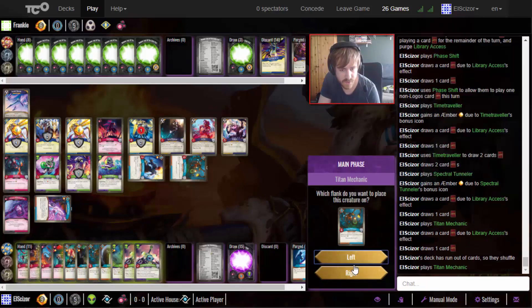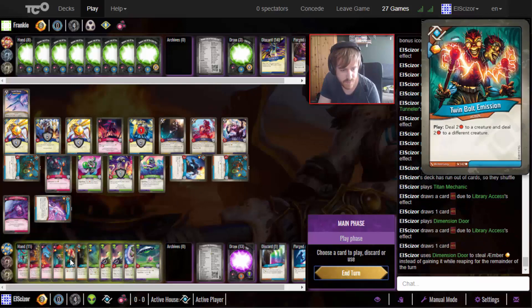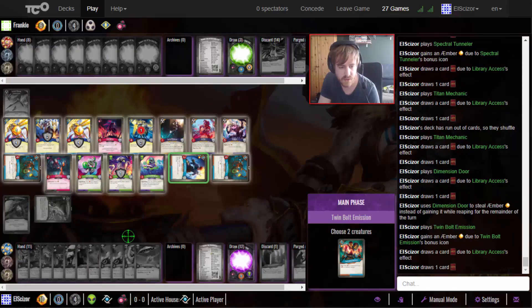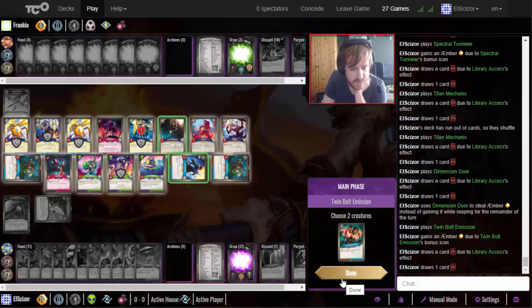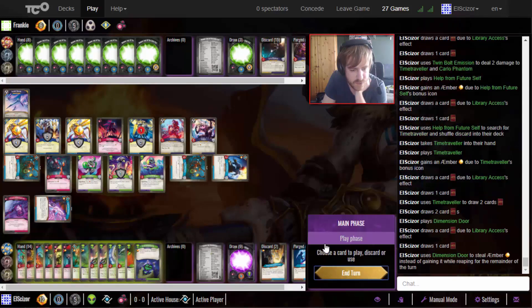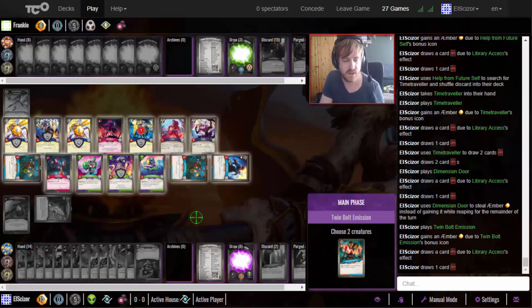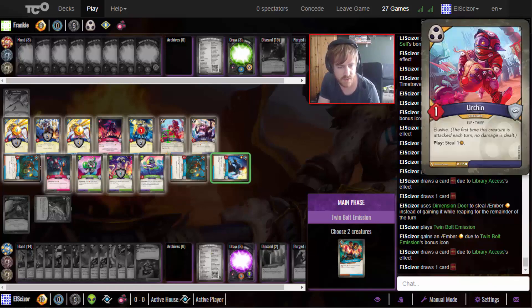Play the Type Mechanic, then the next Type Mechanic to the left so even if it captures a lot I'm still able to forge. Play another Type Mechanic there, play the Dimension Door. Now let's play the Twimble Emission to kill our own Time Traveler and also kill the Phantom - makes the most sense. Then play the Help of Yourself to get the Time Traveler back.